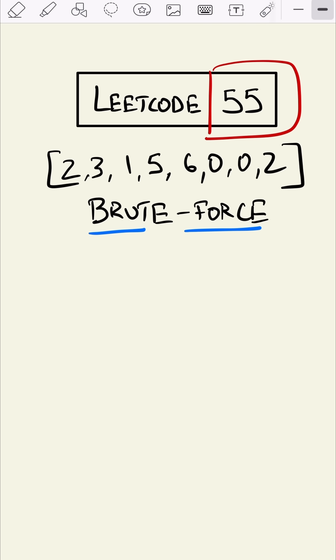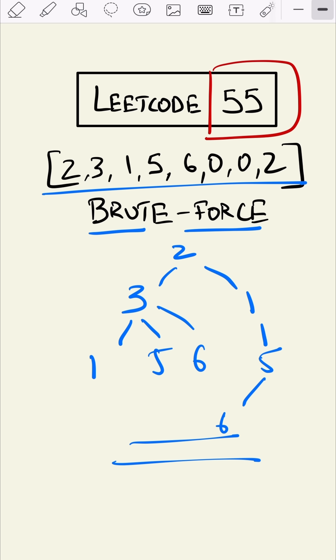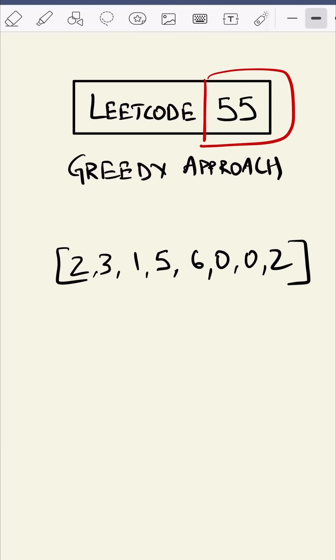We can apply a brute force approach. Suppose this is our given integer array — the first position can be two. From two we can go to three and one. From three we can go to one, five, or six. From one we can go to five, then from five we can go to six, and so on. But this approach is not what we are here for — instead we will use a greedy approach.